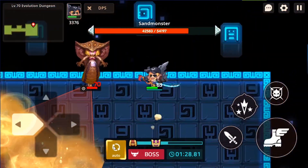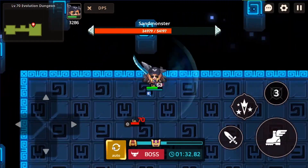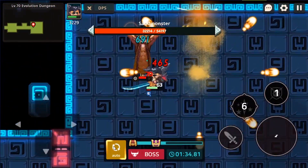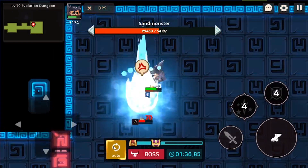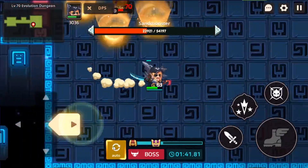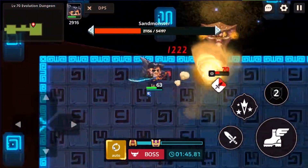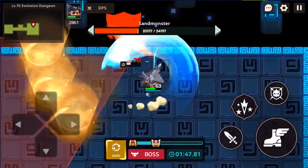Alright, let's turn on auto. As you can see, we can keep spamming the very first attack, which actually stacks up to a lot of damage. I feel like it also attacks faster than the regular combo, so this will actually help you a lot when you're trying to clear some stages.